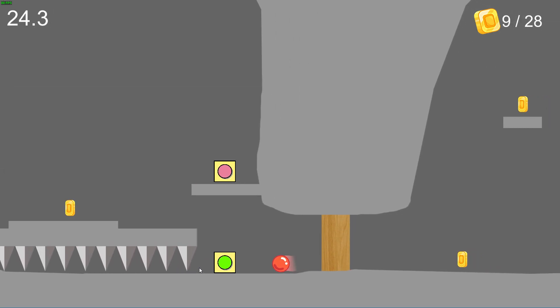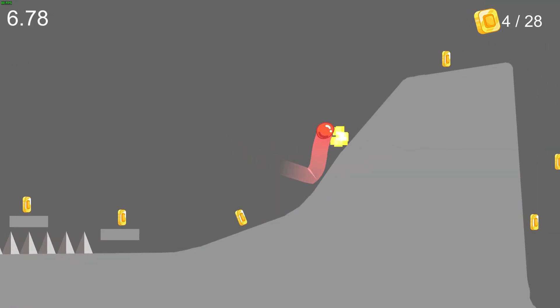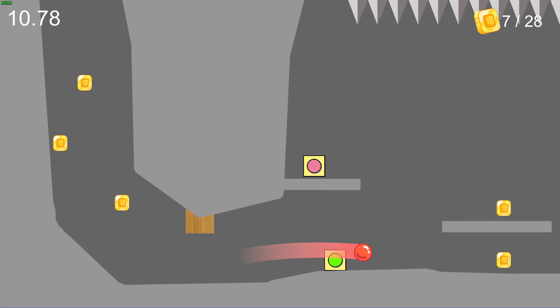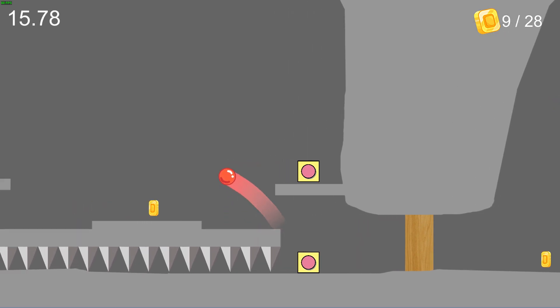Unlike Red Ball, Space Ball includes the ability to control the ball with the D key or down arrow, allowing you to descend more swiftly down big drops to try and beat your fastest times. It's an interesting feature, but I feel fairly indifferent towards it.